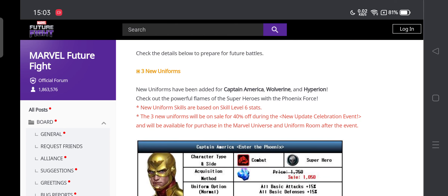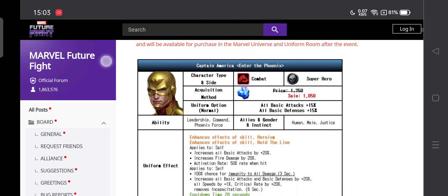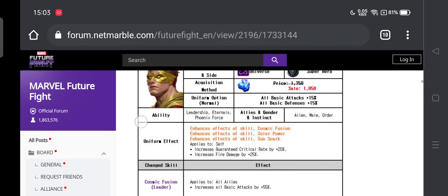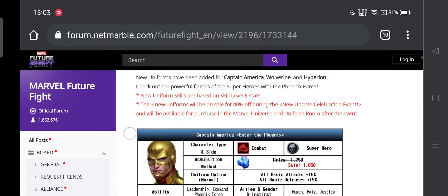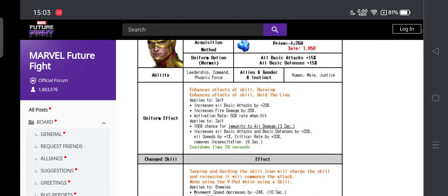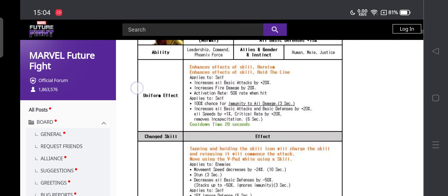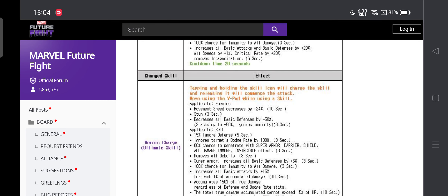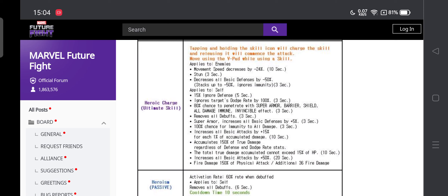The three uniforms include Captain America 'Enter the Phoenix.' All of these uniforms are gonna be 1050 crystals each — not 750 or something like that. The uniform effect is instinct and justice heroism, giving 20% all attack fire damage. When hit, there's immunity and a 20% frenzy buff every 20 seconds. The fire damage will definitely help, and probably all his skills will deal fire damage.